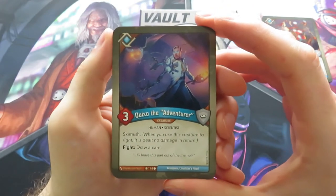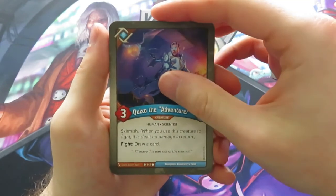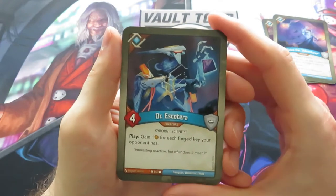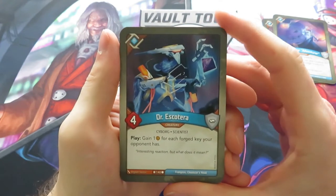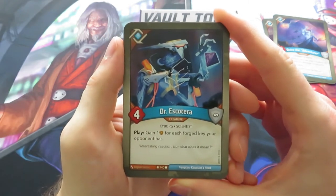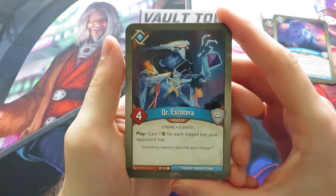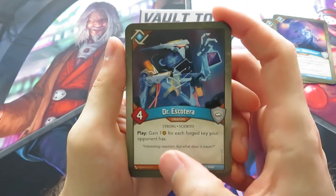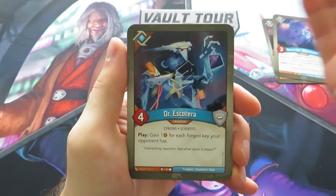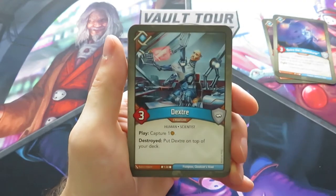Then we have a Kwikso the Adventurer — a three power skirmish creature, fight: draw a card. That's the run-of-the-mill Logos creature, quite nice. A Dr. Escuterra — I have said this multiple times already on my gameplay and unboxing videos: I really like Dr. Escuterra. It's like a late game Dust Pixie, because in the late game when your opponent has one or two keys, you gain one Amber for each forged key your opponent has. So the longer the game takes, the stronger Dr. Escuterra becomes.